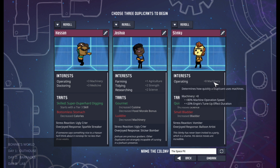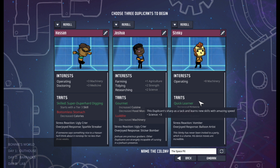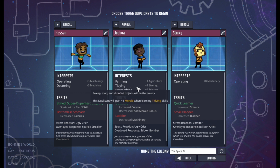So if you want your duplicants to be really good at something, you want a single interest and they'll get a nice big bonus to it. However, the flip side of interest is that whatever is in their interest panel is something they love to learn, and if you teach them things they love to learn it reduces their stress. So the more interests they have, the more things you can teach them without them going under stress.